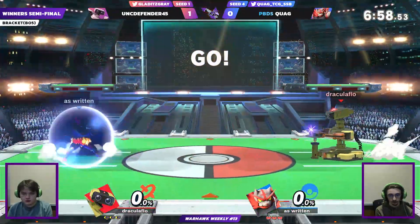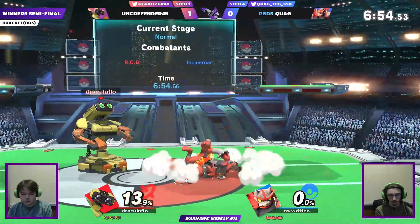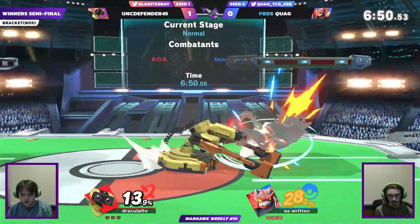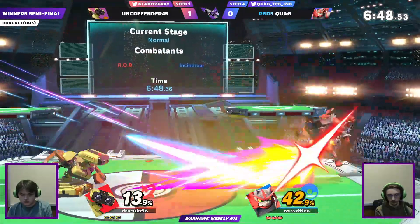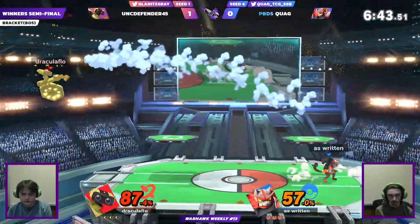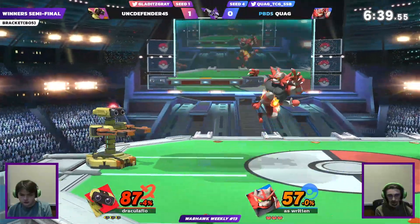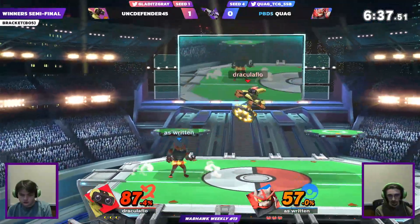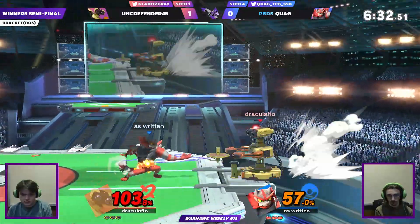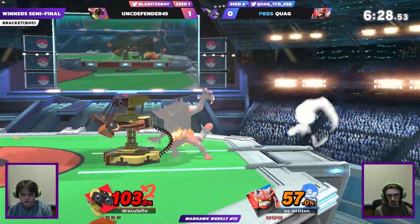I want to say that's bad DI, but there was enough time for Quag to react, so there might have been something else to it. We're going into game two now, seeing a slight ROB skin change from Gray — he likes to change skins up quite a bit. That's a Revenge Side-B — that's going to do a lot, that's 70% right there. You're going to be seeing that a lot this set.